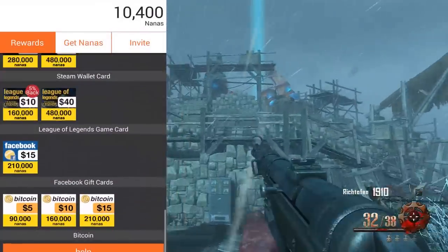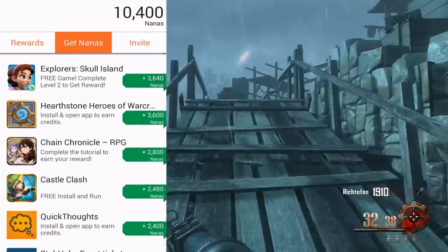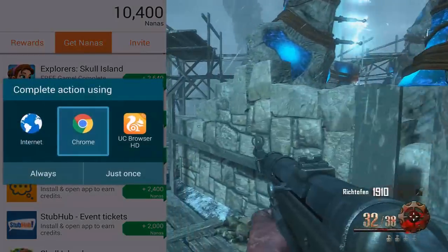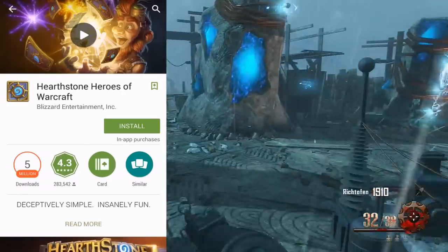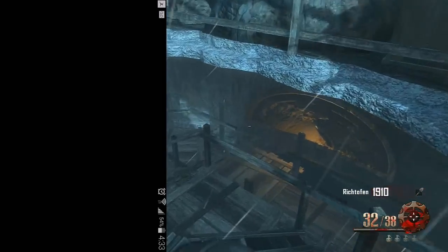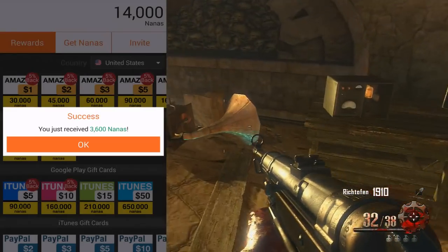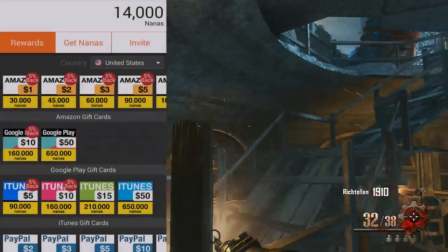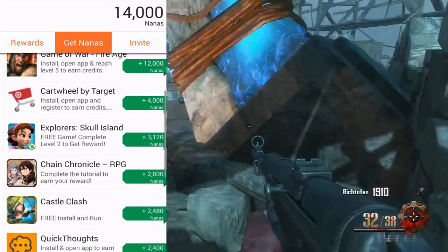It's really easy to earn points. Let me show you guys how to do it quickly — as you can see on screen on my phone, I simply went to the GetNanas tab. Once you go there, you just pick any program or offer you want to do. I chose a really easy one for Hearthstone. Basically, all you have to do is open it up, install it, and then open up the program. Once you open it up, you just mess around in it for like a minute or two, back out, go back into AppNano, and you'll actually get the points. There are different amounts of points you can get — if it's something simpler like that where all you have to do is install it and open it, you'll get around 2,500 to 3,000 nanas.